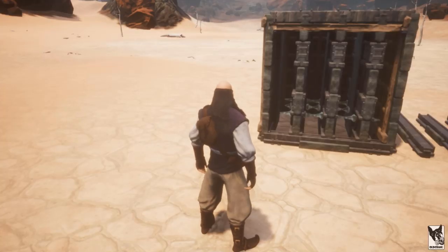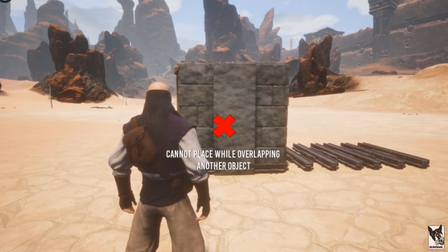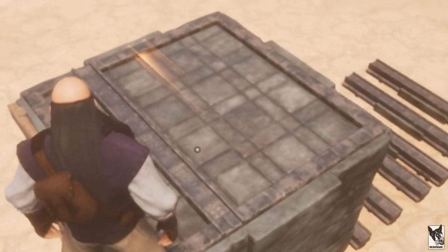I left the near side wall open so you can see the inside. But to enclose the cube, place all the side walls first. Only fence foundations can then be placed on the inside — walls won't snap.